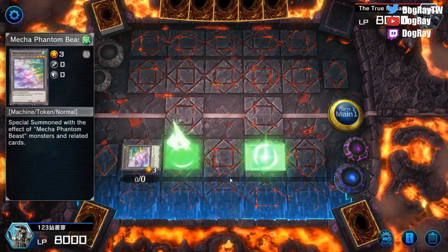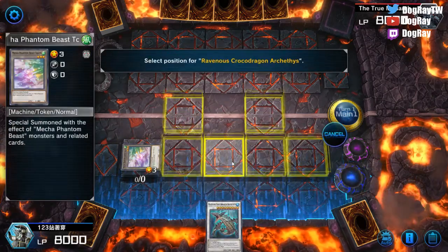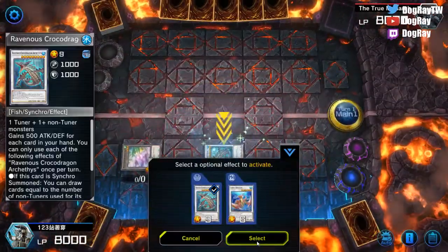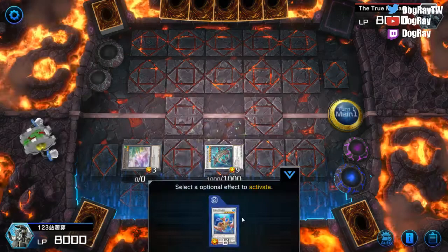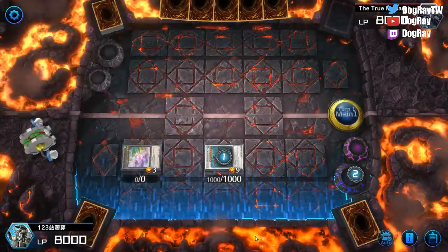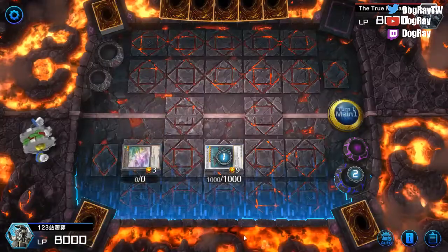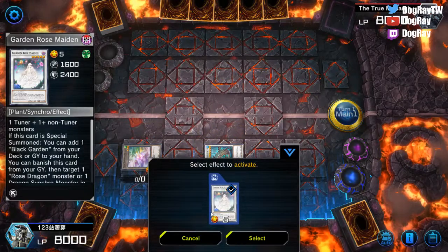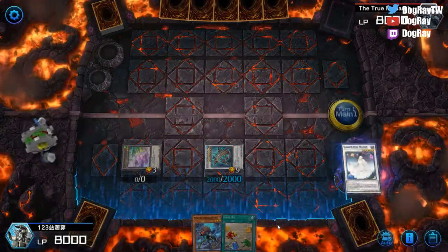Now we can Synchro Summon level 9 for the Crocodile. We use Crocodile's effect, and also Coral Dragon's effect, so now we can draw two cards, which is pretty nice.